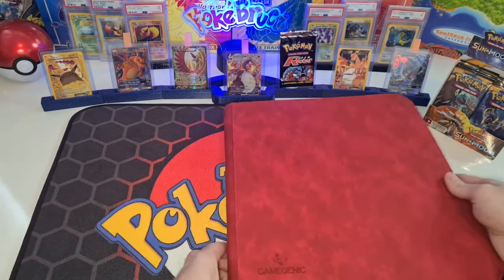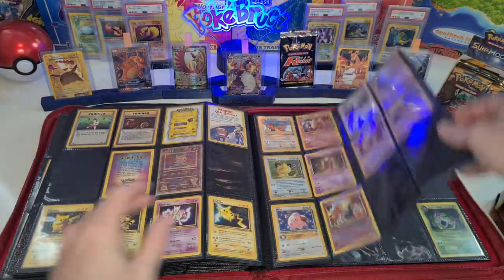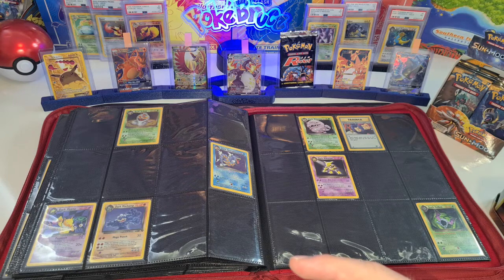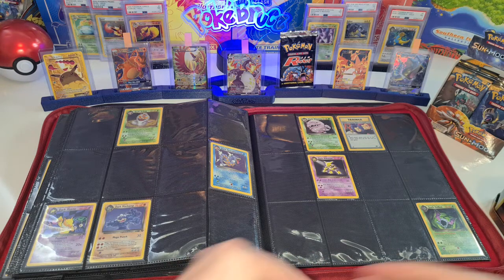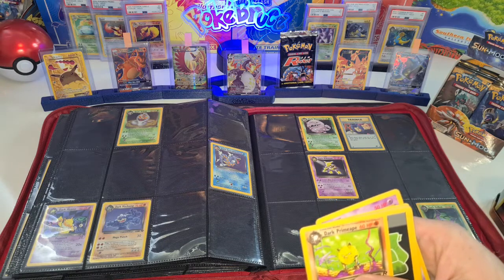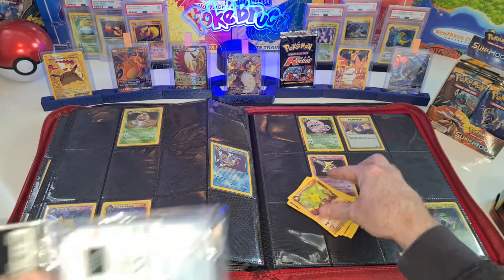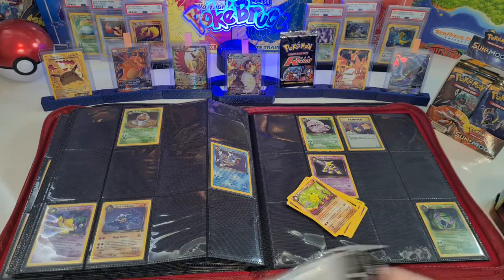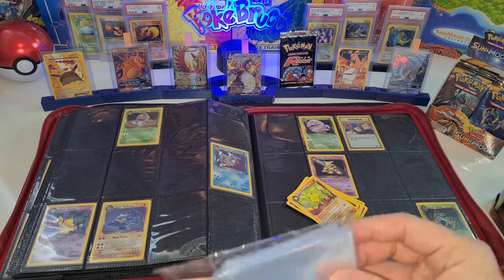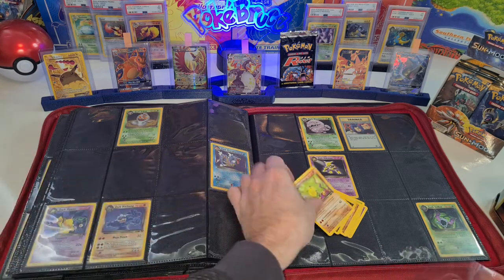We have the Rockets still — let's see if we can fill up one of the Rocket spots. Have to go all the way to the back, behind the promos. We got the Rockets here, let's get them out. We got the Dark Primeape — I think we already had that one, but maybe I should sleeve it. Where are my sleeves? Sorry guys, I'm messing up a little bit — I didn't prepare myself well, I just sat down and started filming.